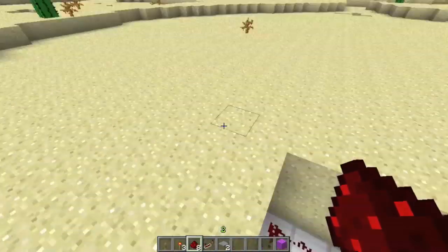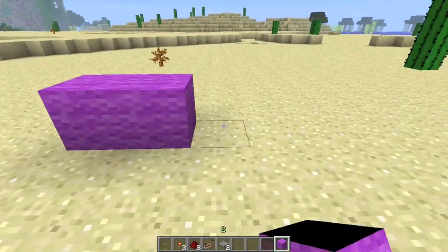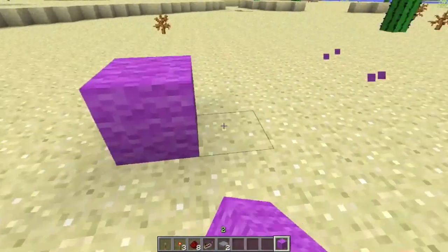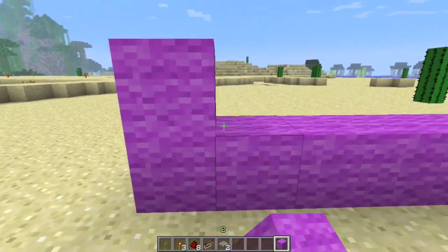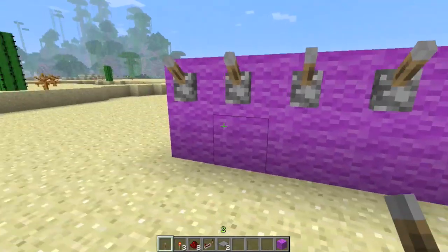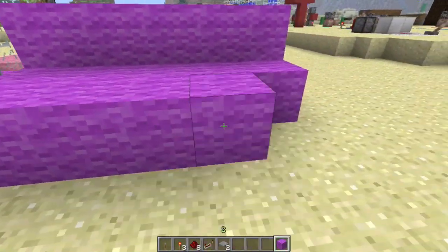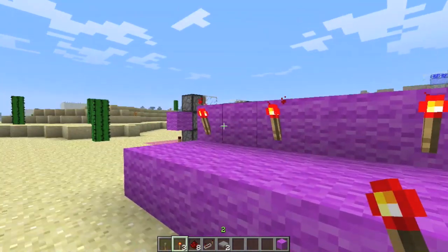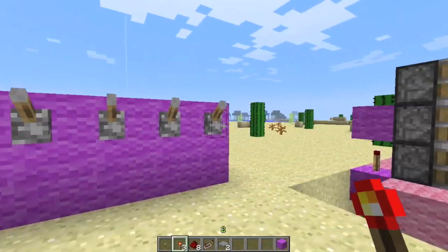So now let us continue here. To make the combination lock, you put however many levers you want. For the purpose of this video, I'm just going to put five levers to make it easier on myself. What we want is that when the correct levers are pulled — the ones with the torches behind them — those are going to be the combination. In my case, it would be levers one, three, and five.